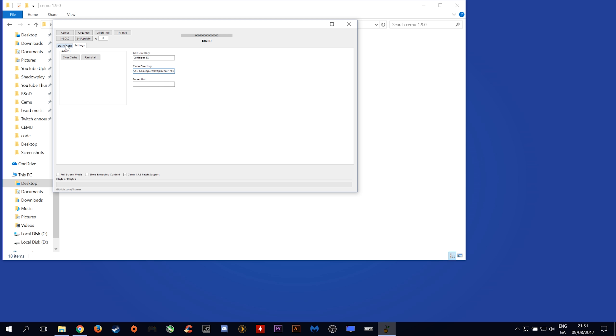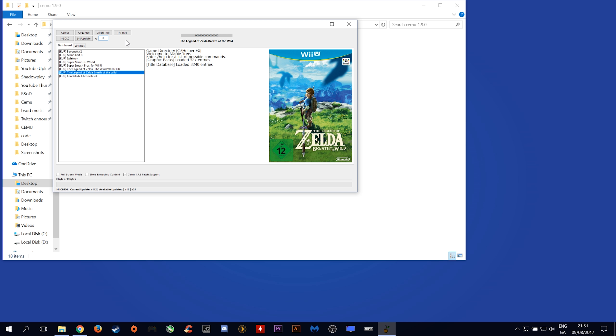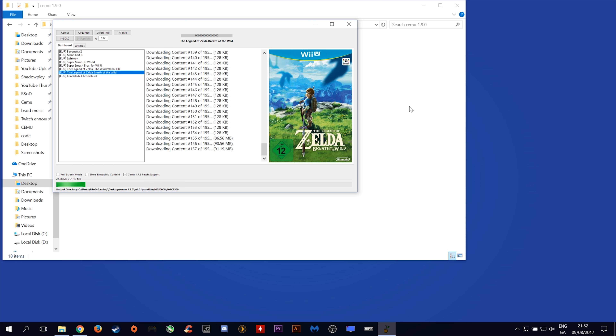Okay, let's go back to the dashboard and start the actual download. You want to click on your Breath of the Wild and up in this box here enter 1.1.2 for version 1.1.2 and click plus update. You will see on screen that we are downloading title version 1.1.2. This process can take quite a while so please be patient.